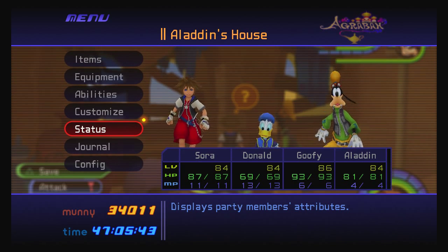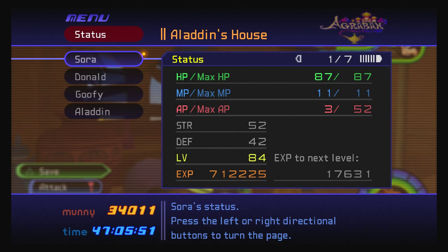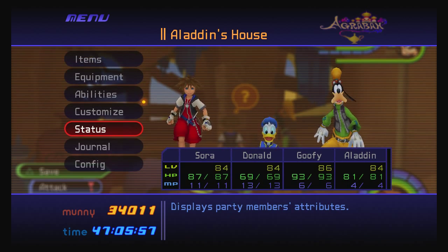How's it going? Winters here with some Kingdom Hearts Final Mix, and I'm gonna share with you a location that I find useful for leveling up quickly. You're gonna want to spawn in Aladdin's house, and Sora has the most EXP, so we're just gonna kill monsters until he levels up and see how fast this is exactly.